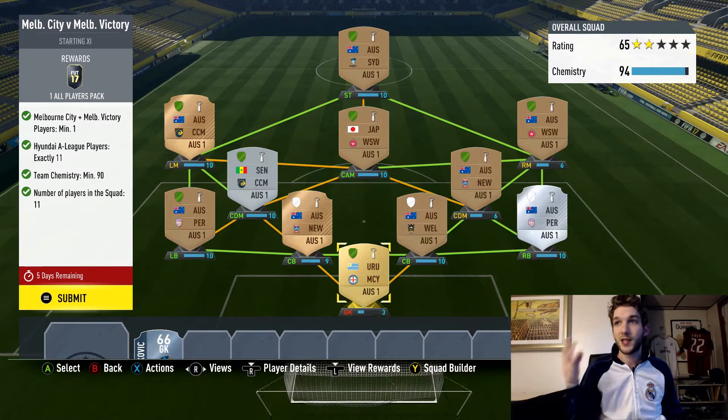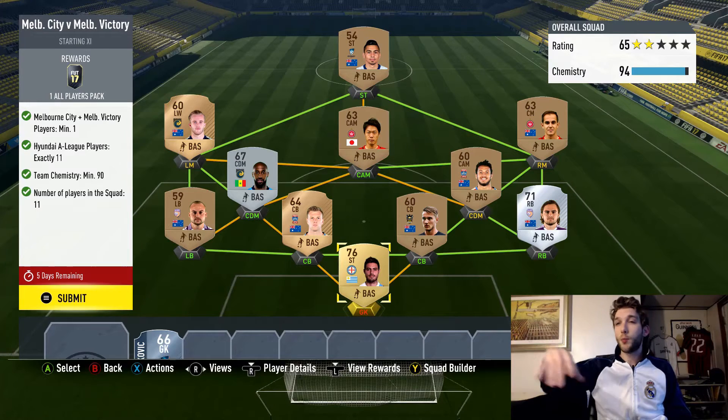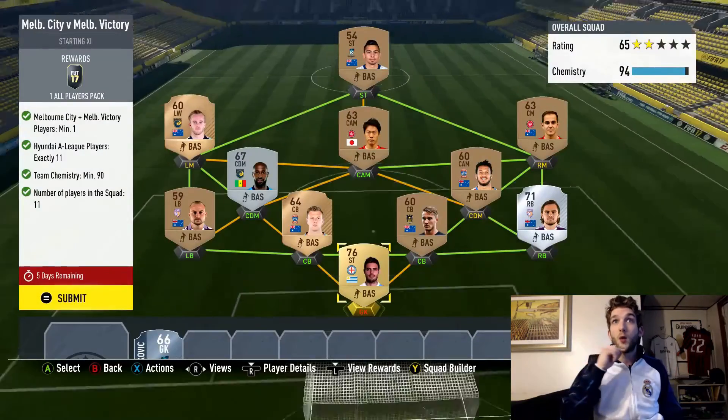My goalkeeper only has 3 chem, so I'm missing a lot of chem — but you can mess around and pull this off by putting a couple guys out of position. This one's gonna be easy if you can get the players, and they're not that expensive. You could probably open a couple bronze packs and get these guys since you get eight players in bronze packs. Let's submit this — Melbourne City Melbourne Victory done.